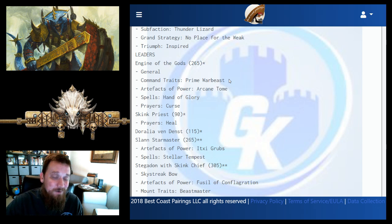When you curse an enemy unit, all hits of sixes against that unit become mortal wounds — a fantastic prayer that will definitely kill things when you get it off. The Skink Priest has a Heal prayer and is a great little piece for only 90 points, buffing anything with the Skink keyword.